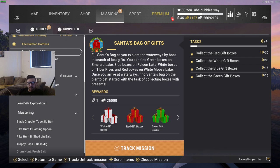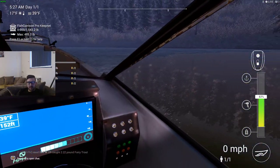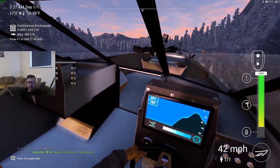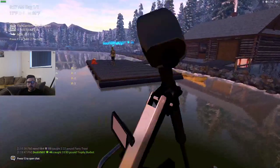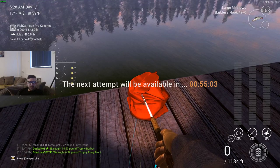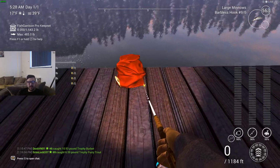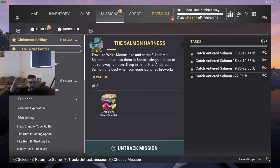Collect the white gift boxes, collect the blue ones, collect the green ones. It tells us: green boxes on Emerald Lake, white boxes on Timber White, red on White Moose. So we're going to go to different lakes to get those done. We've got 10 out of 30 — do I get more here again? Let's go back to the dock — maybe I have to do that again three times. The next attempt will be available in 55 minutes. I will come back then and redo that. First, we're going to do the Salmon's Harness mission — going from the top and working our way down.